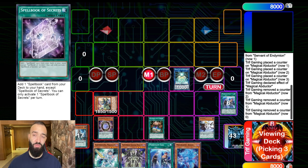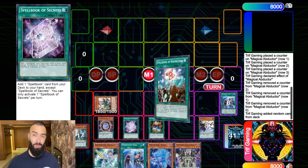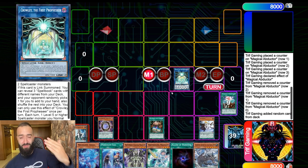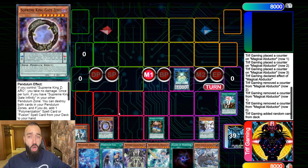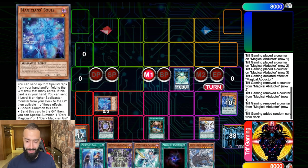DD7 Kepler's effect says: normal summon and add Servant of Endymion to your hand, and this card becomes a Spellcaster monster. Can you guys believe how powerful that is? What's my opponent gonna do — Veiler, Impermanence? Nobody plays those cards anymore. What do those decks do against 10 negates? This deck is insane.